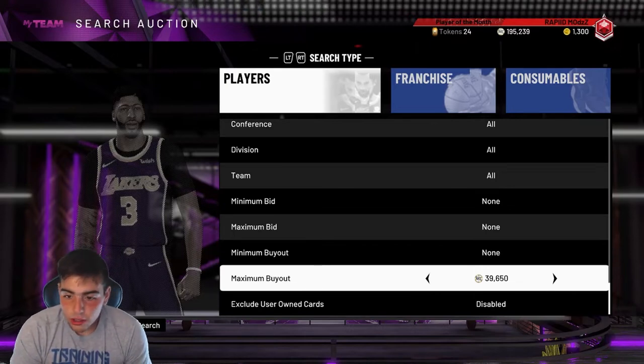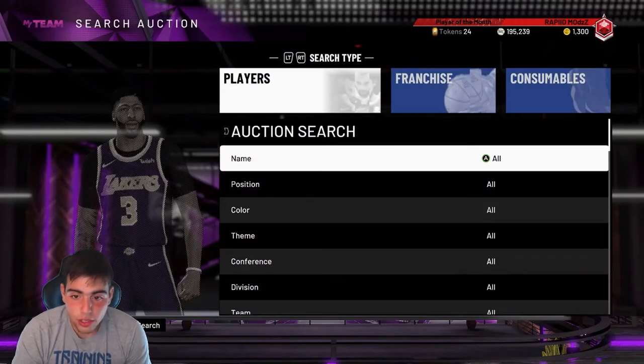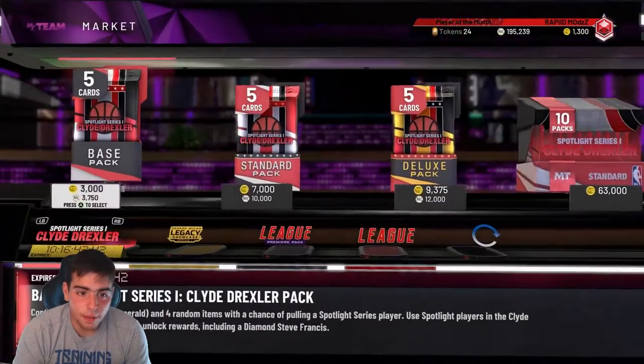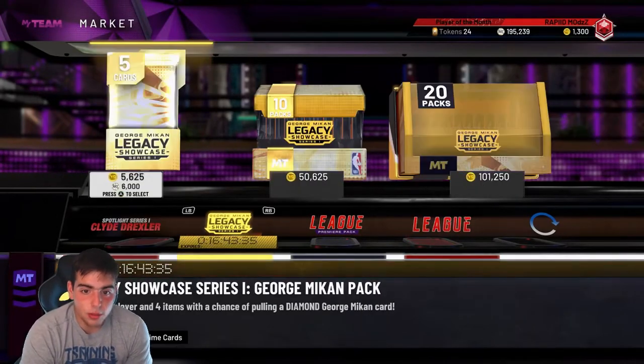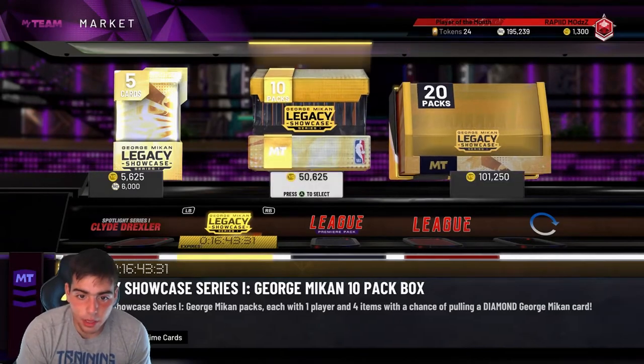Let me show you what I'm talking about. We're gonna go to NBA 20. Every current-day card — Curry, Paul George, Giannis, every current-day Amethyst, Ruby, Sapphire — right now you go on the auction and you sell them. These packs crash the auction, but three days later they slow down and the auction goes back up. It happens every time. The market is at its high peak right now.